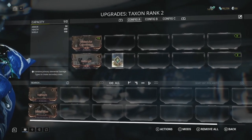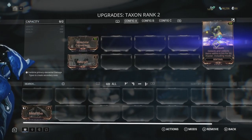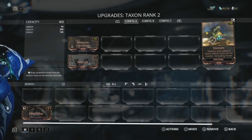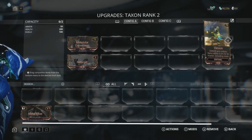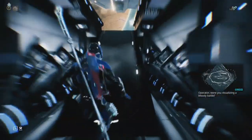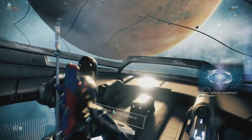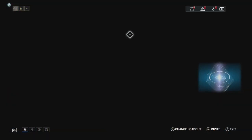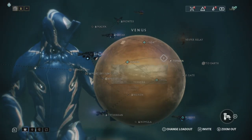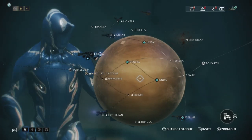We're going to throw Vacuum in here. Vacuum is amazing — this will make farming for resources so much easier because you don't have to walk over every single individual one. It's one of those must-have mods, and it's one of the reasons why robotic companions tend to be a bit more favored than pets.